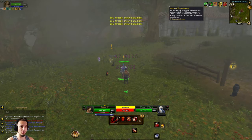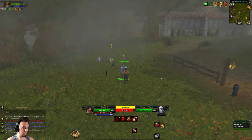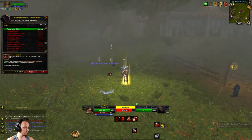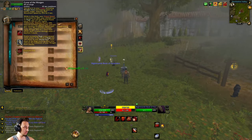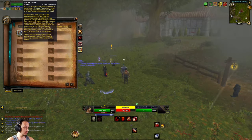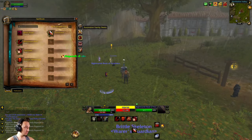Level 10! We had two experience boosts from someone in the party, which was very kind. We got a couple of new abilities to train — Ravenous Bite and the Curse of the Worgen. A bunch of new abilities unlocked.